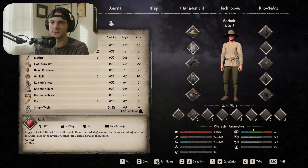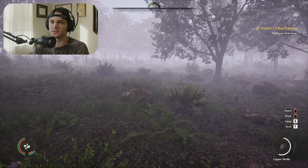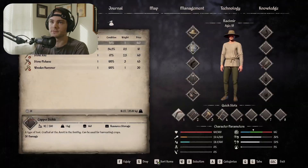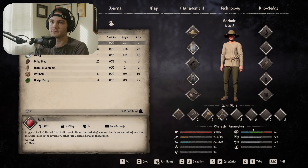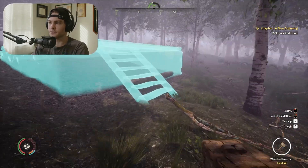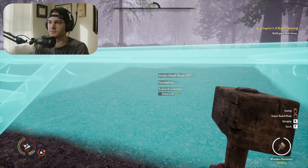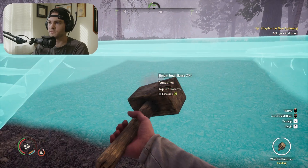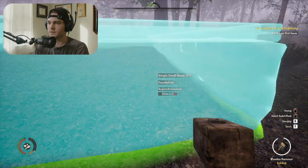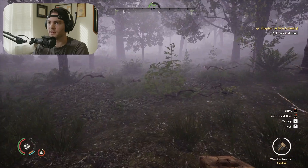Let me get my hammer out — tools, wooden hammer three, stone pickaxe four. Now watch, I've probably lost my house. I need to eat first. Apple — yep there it is. I think three was my wooden hammer. Take logs, take stone. Simple house foundation — I need more stones.